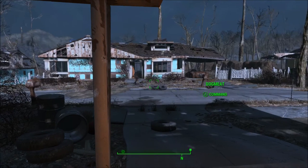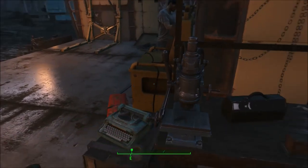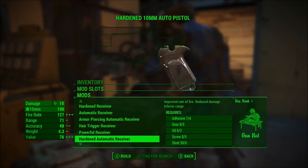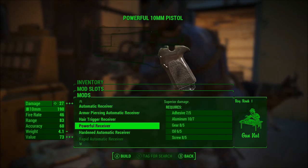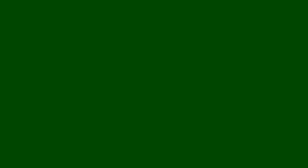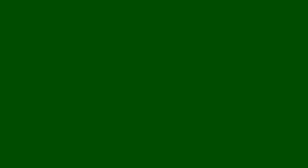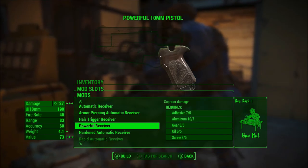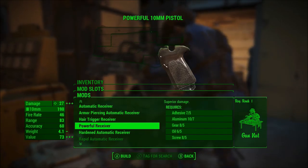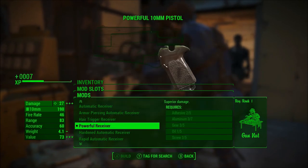Alright, when we left off we were distracted by Mama Murphy before I did any sort of real adjustment to pistols. So I'm going to do that currently. I'm going to go for single shot because that tends to have the highest damage output. And if you're pulling the trigger fast enough, you're able to circumvent how slow the fire rate is. So I'm going to go for a powerful receiver there.